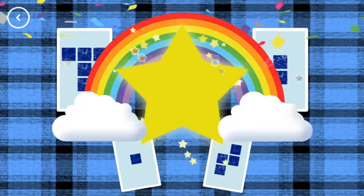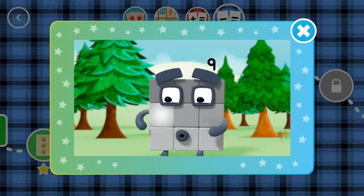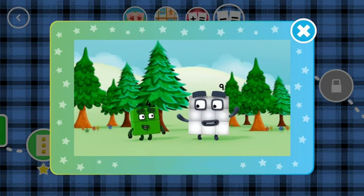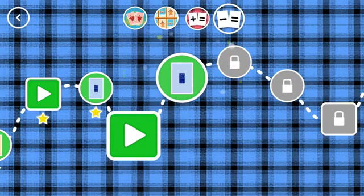You've earned a star! You've unlocked a new number! One, two, three — three blocks in my first row. One, two, three — three blocks in my second. One, two, three — three blocks in my third row. Three rows of three, three rows combine. As you can see, three rows of three make nine.